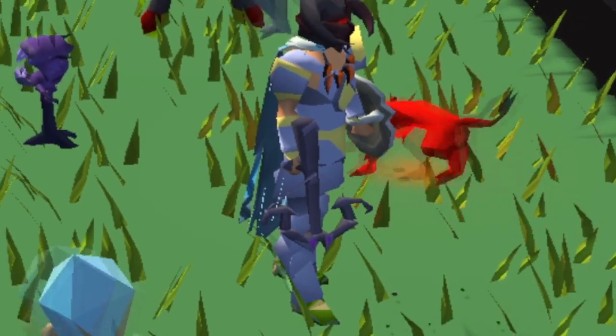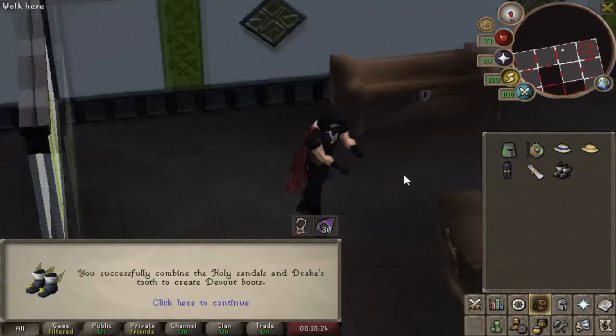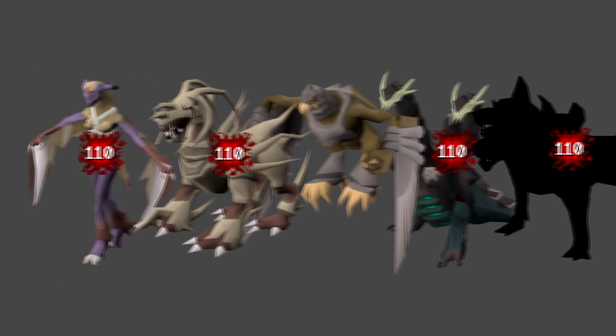The last two videos were final preparations to unleash the Zaraite Crossbow at various bosses. After getting the Fishing Barrel for Corp, the Valbe Boots and Ring of the Gods for Hydra, we are ready to unleash the deadliest crossbow throughout Runescape.